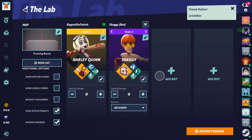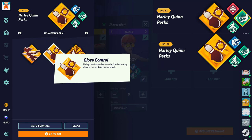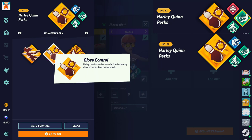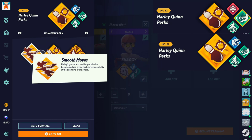Next we have Harley. Smooth Moves — Harley's ground and side special also becomes a dodge, giving her brief invulnerability at the beginning of her attack. Glove Control — she can aim her glove shot down attack in the air. Confetti Explosion — instead of igniting, it creates a larger explosion. I think Glove Control is the number one perk to run — having that control on the down attack gives you more direction for edge-guarding your opponent. Confetti Explosion would be second best — having that explosion damage can kill early with up attacks. And Smooth Moves would be the most useless — even when you do the move correctly you can still get punished pretty easily.